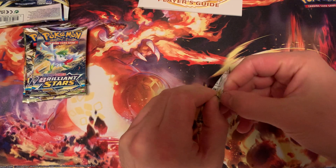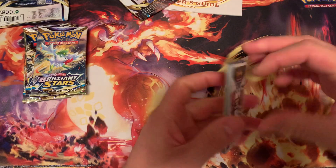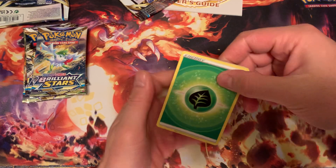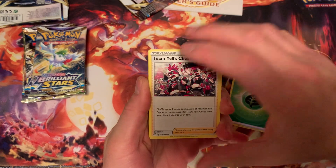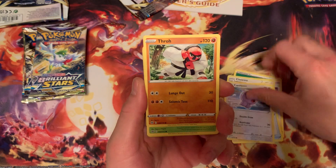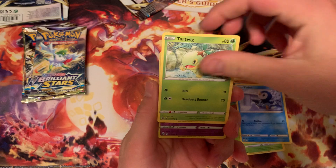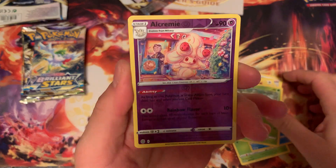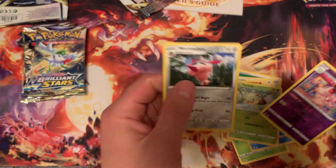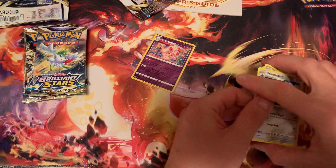Starting the charger pack now. Let's see what we can pull. Got a Leaf Energy, Castform, Shroomish, Piplup, Turtwig reverse — and a creamy rare holographic. That's our first holo rare right there.